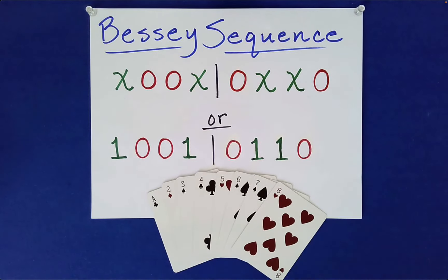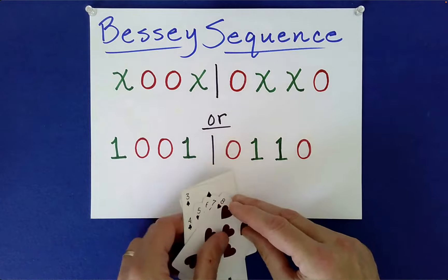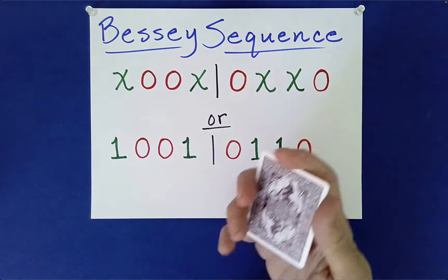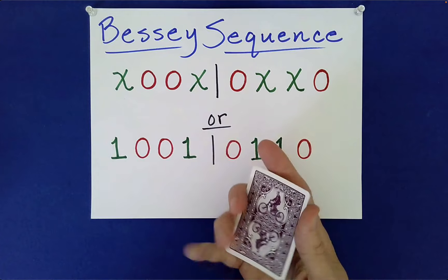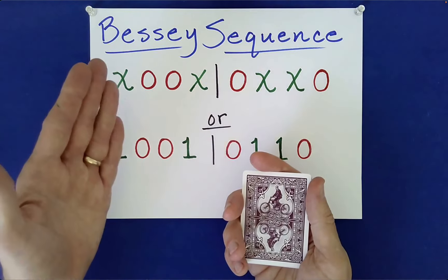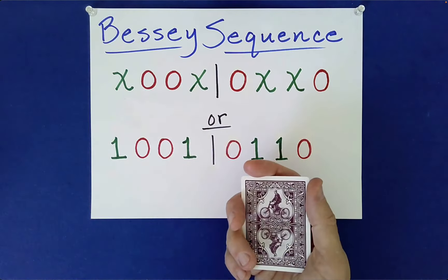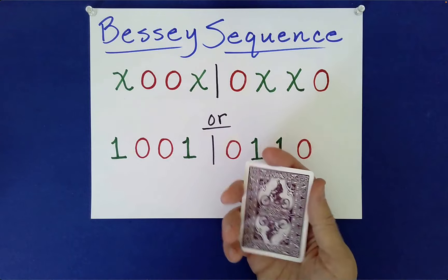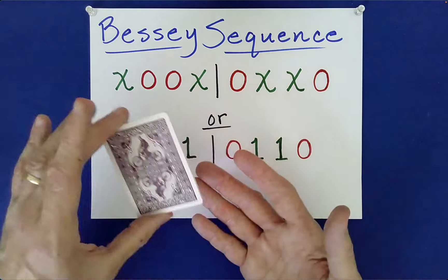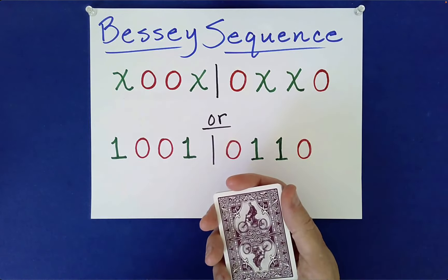For this effect we just need ace through eight — the suits are not important, so I just got a random mixture of suits. What we're going to do is randomize this packet together, and despite the random choices that the two of us are going to make, I think working together we can still accomplish something very surprising. I'll begin to mix this and then you're going to do the lion's share of the mixing.